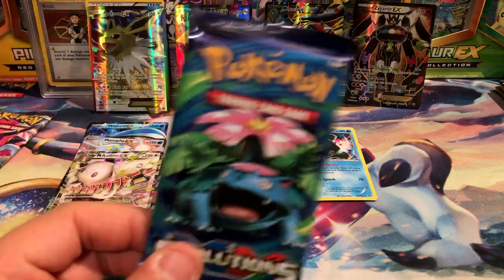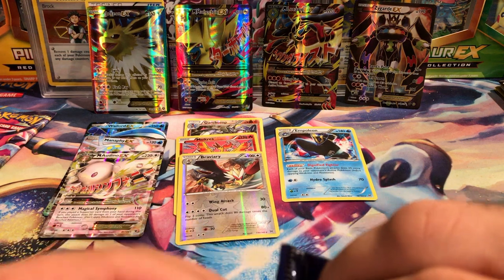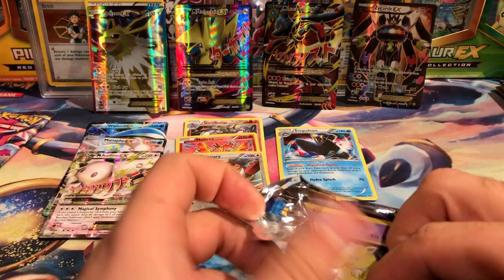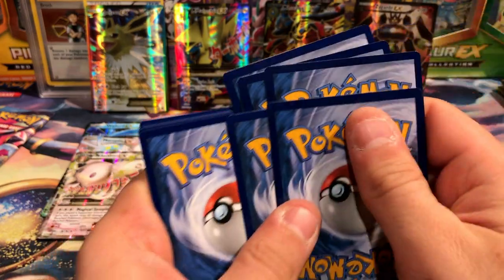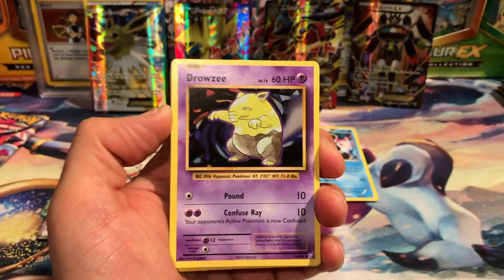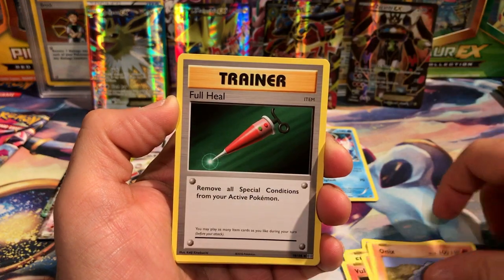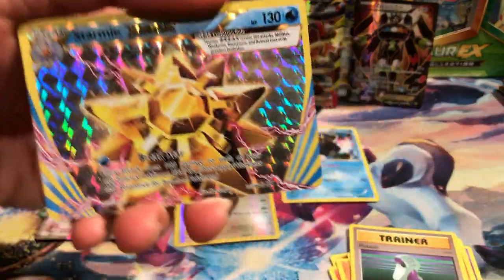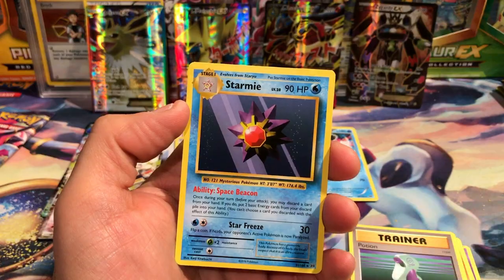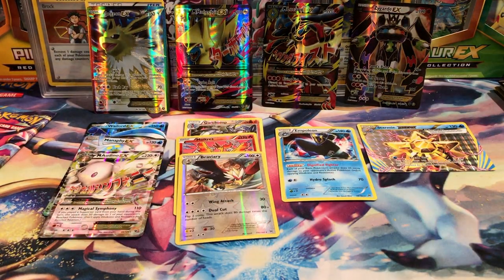I have not uploaded my PSA video yet — I did do it but it ended up running a little long because I had a lot of cards I wanted to send in. I will probably upload that next week. For now, Evolutions pack: we got Vulpix, Sandshrew, Onix, Machoke, full heel, Potion, and a Starmie BREAK — pretty cool! Yeah, it's a good pack. You don't see a Starmie BREAK that often — that's awesome!